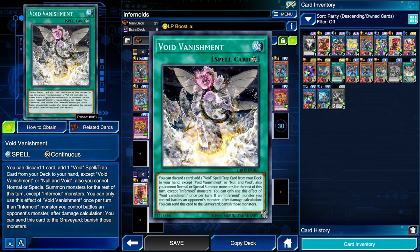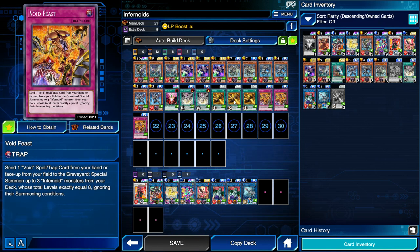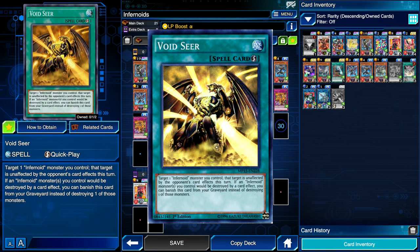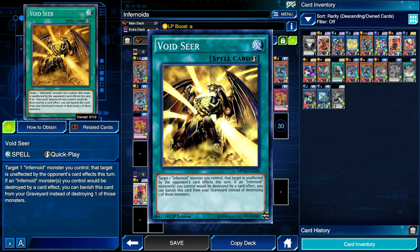If Void Vanishment survives until your next turn, you might want to wait to use it as a cost for another Feast until after your link combos. Also, if an Infernoid monster you control battles an opponent's monster, after damage calculation you can send Vanishment to the graveyard and banish both monsters — this discourages opponents from attacking into you. Void Vanishment is semi-limited though, so we can't always rely on it as the Void Feast cost. The best supplemental Void card is Void Seer, a quick play spell that makes a targeted Infernoid monster unaffected by the opponent's card effects this turn.